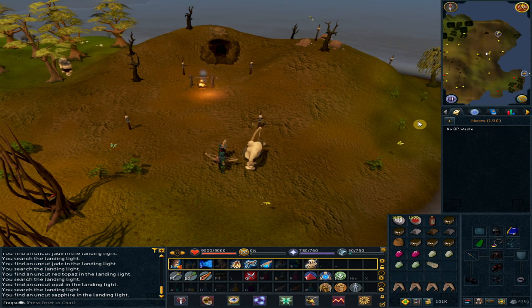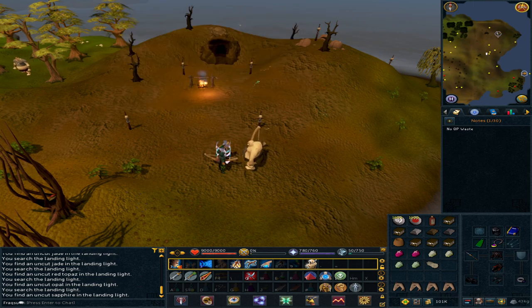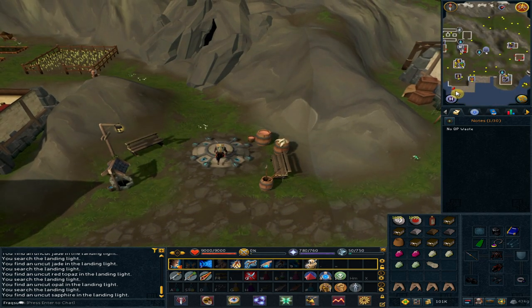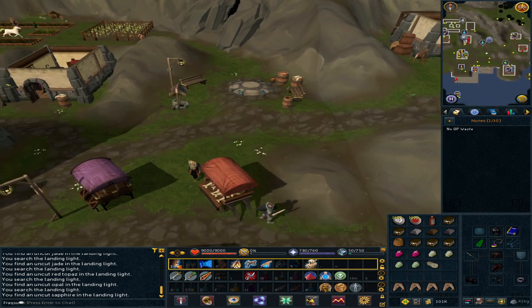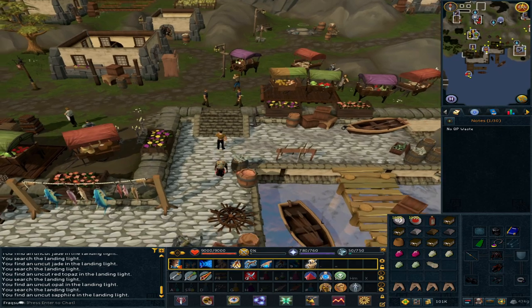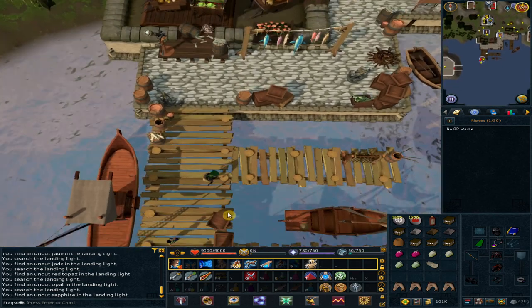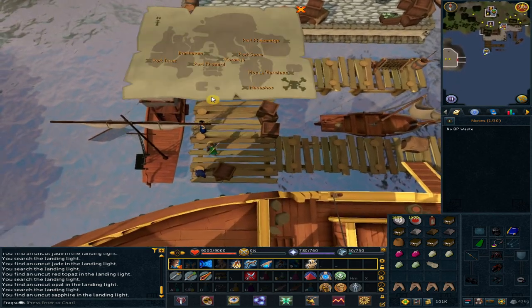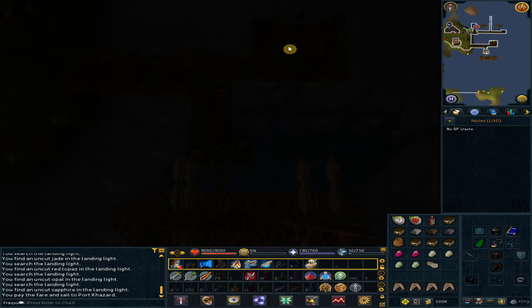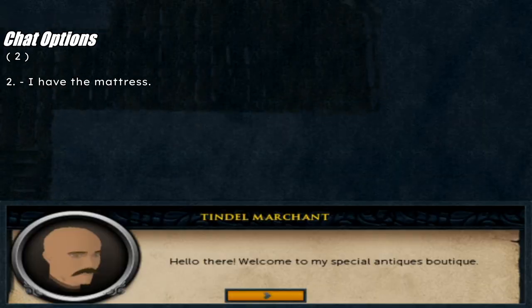He's still on the list — use the lodestone to Catherby; we are heading back to Port Khazard. Go south-west to the docks. Click one of the commanders and select Port Khazard. To your north-east, talk to the Tyndall merchant. Option 2: 'I have the mattress.'